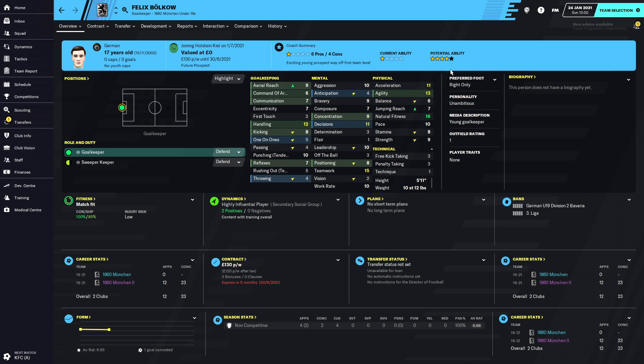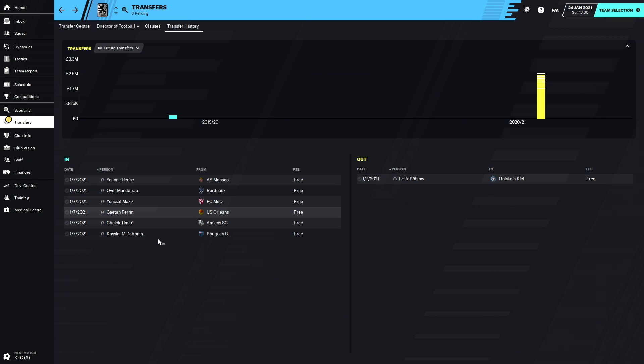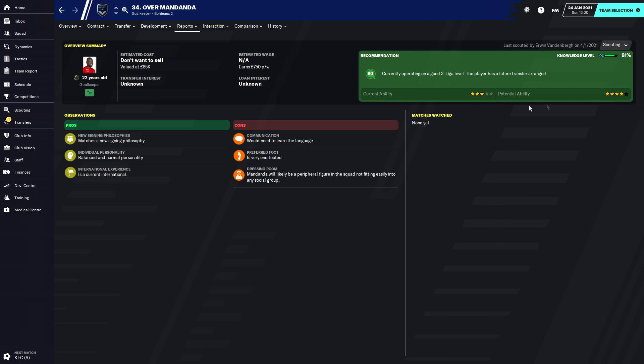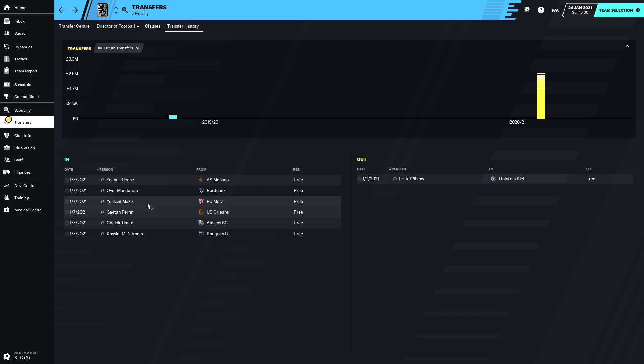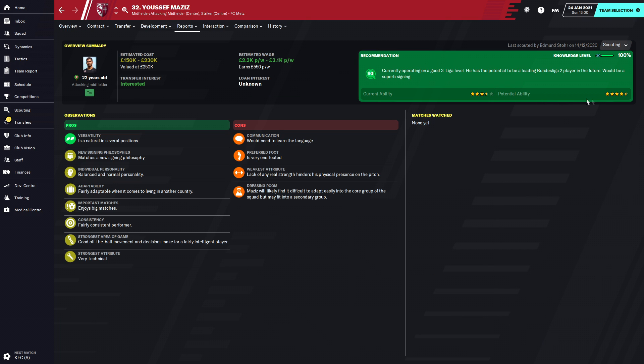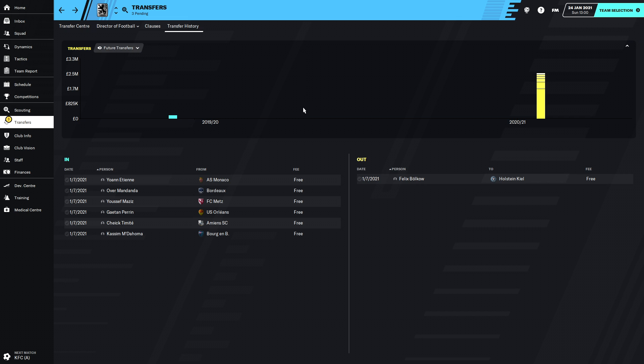Felix Bolko, our keeper, left on a free - he refused to sign a new contract, which was a bit annoying. He went to Holstein Kiel. We then confirmed the permanent deal of Etienne on a free. We've also got Mandanda from Bordeaux - a goalkeeper, three-star current, five-star potential. And Joseph Mazis from the Mets - an attacking playmaker who can also play in central midfield and up front, three and a half star current, four and a half star potential, 22-year-old Moroccan with French heritage.